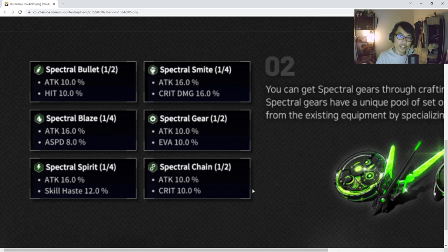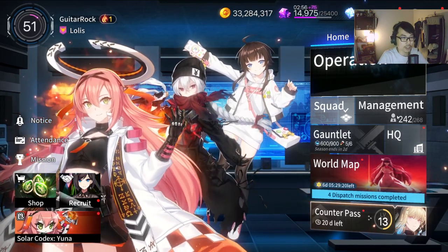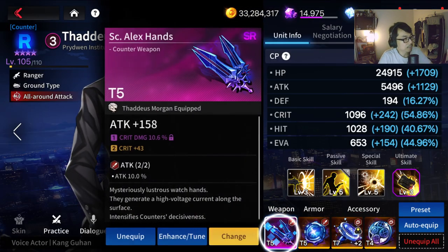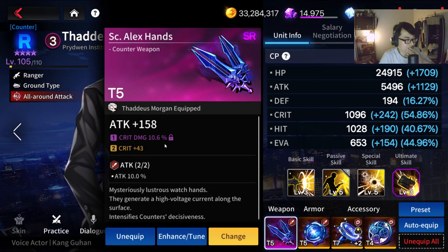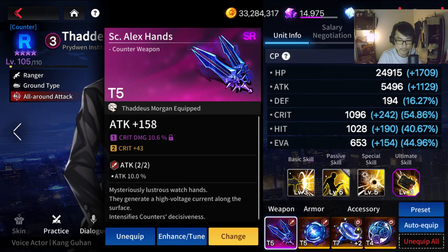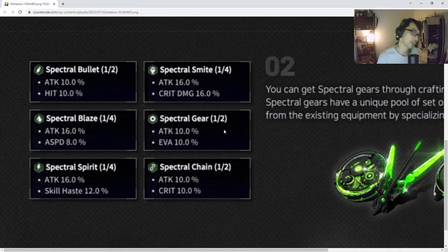Out of all six, the worst one is Spectral Gear by far, because it gives attack and evasion. That said, it's still an upgrade over a plain attack set — all of these shadow hall gears are going to replace your attack sets. Even Spectral Gear with attack and evasion is still better than a basic attack set which only gives attack, since this is a two-piece bonus. I told you guys before: do not upgrade your attack set, leave it as is, because shadow hall gears will replace all of them.